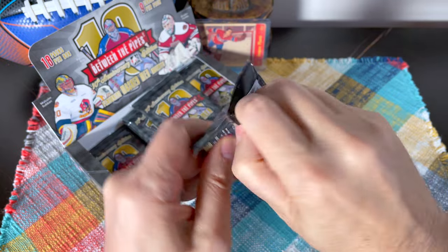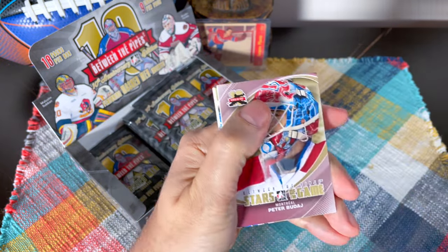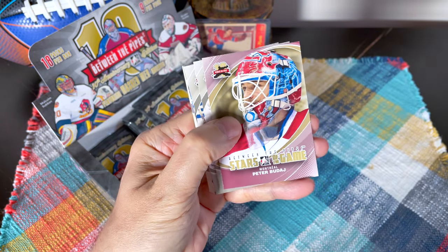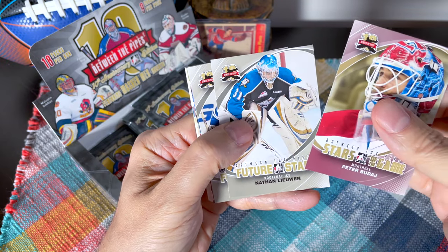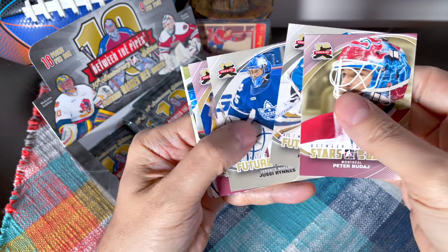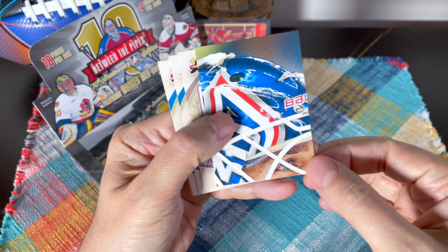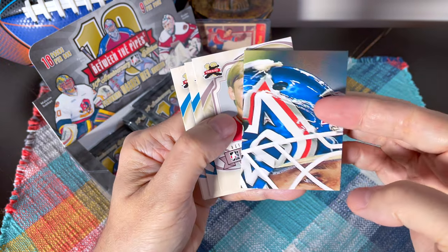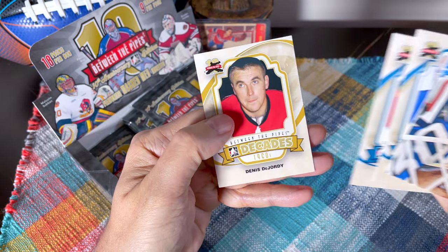Roger Crozier won the Conn Smythe, so he was the first — I think five players have won it in defeat — and he was the first one ever to do it. What amazingness! Great start to this box guys. Peter Budaj, I'm gonna have Luongo, Renas Pecorine, and here's a puzzle piece. I'm guessing this is the King — that's pretty cool. Dan Bouchard, Greg Millen, Stephane, and DeGeorge.